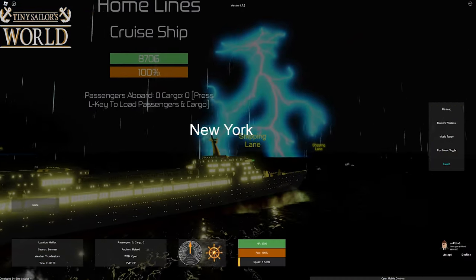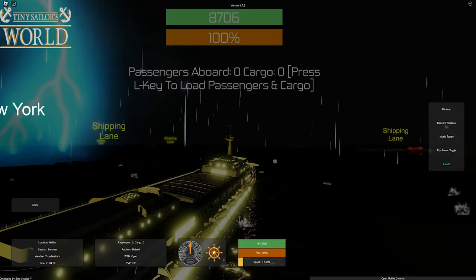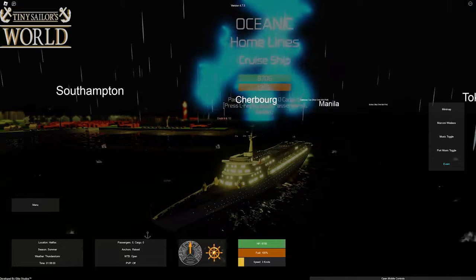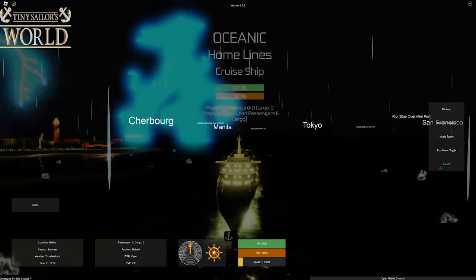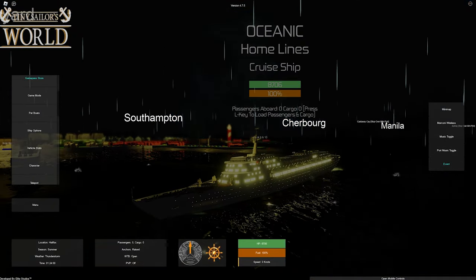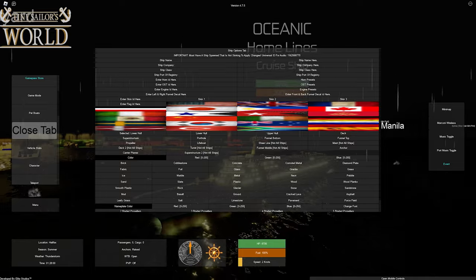Here it is and it looks like there's a minor issue going on with our funnel, so that's unfortunate. It might be a Roblox loading issue, so we'll pay no attention to that. Let's go ahead and get to modifying this ship. And fittingly, it is pretty stormy and scary outside. So to do that, we're going to go to the ship options, and this is where we can modify pretty much every part of the ship.